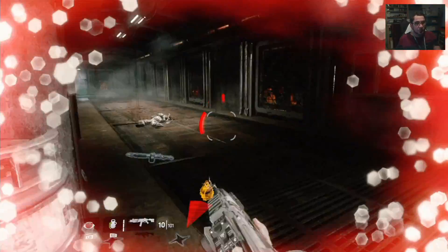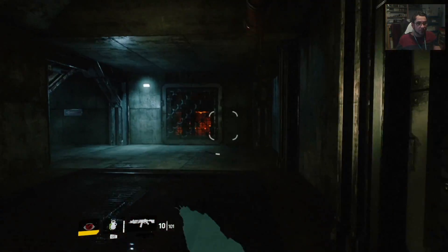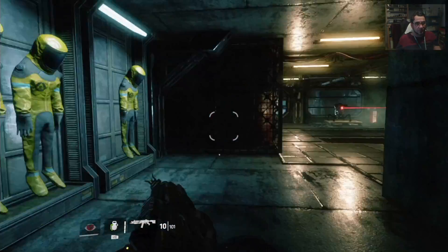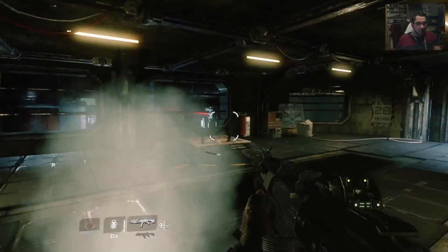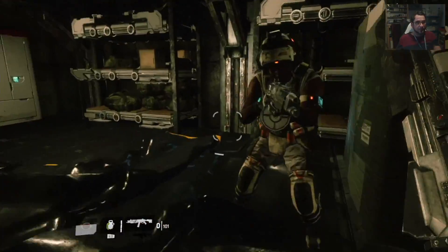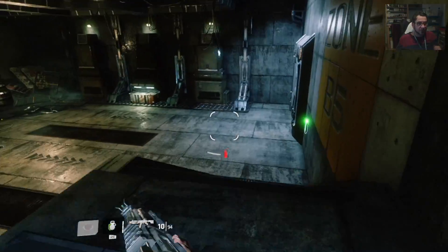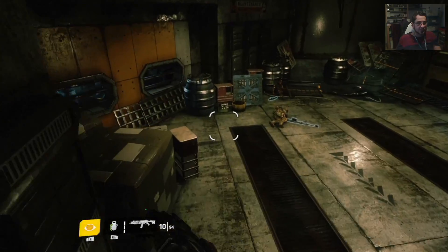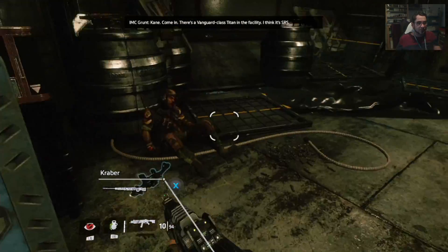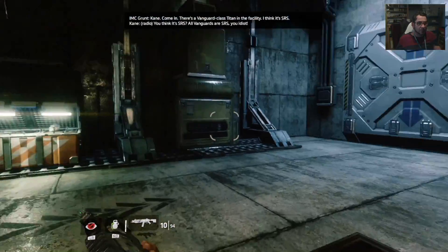Can't keep me down — ooh, grenade! I don't remember you guys — I think you were shooting at me. Sweet. So where is BT, my titan? Come in — there's a vanguard class titan in the facility. I think it's alright.